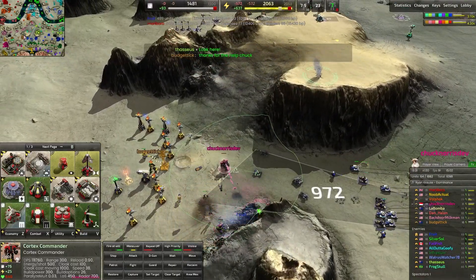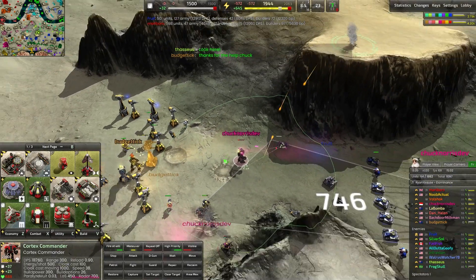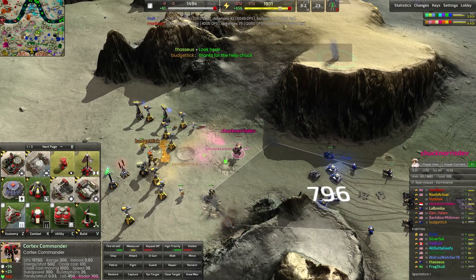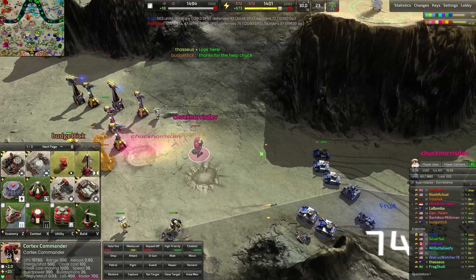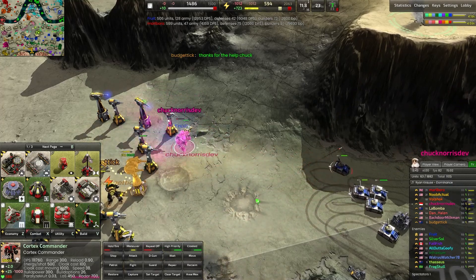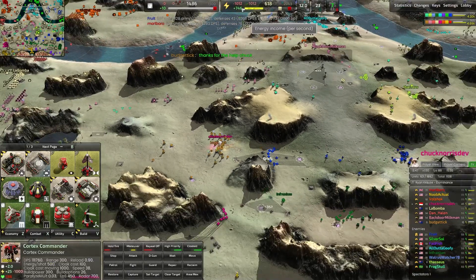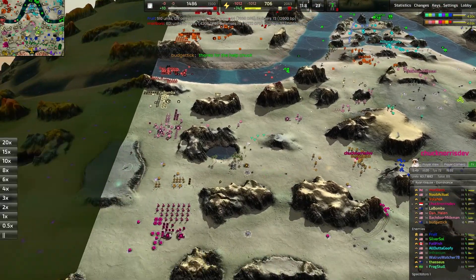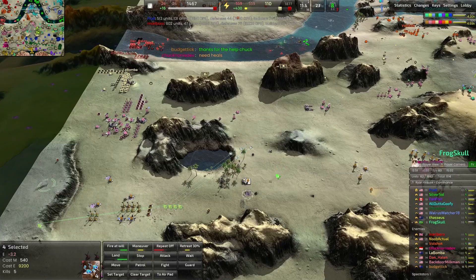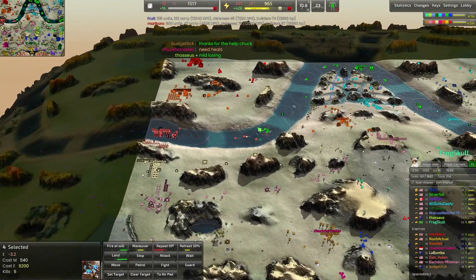Budget Tick is happy to step in the way and eat up some of this metal as payment. But that commander's pretty low, and if it goes it's going to take down a whole lot with it. Commander cloaks — that's a good idea. Commanders cannot remain cloaked indefinitely; there's a hard limit on that by the cost of cloaking being a thousand energy per second, which most players can't afford this early in the game.